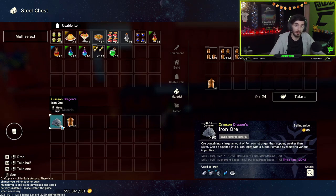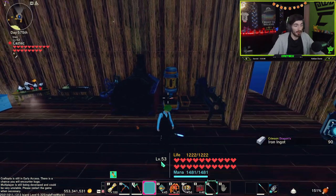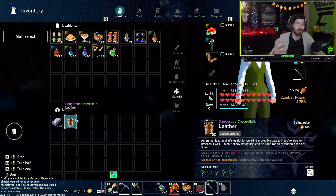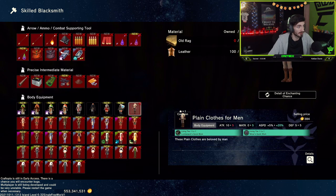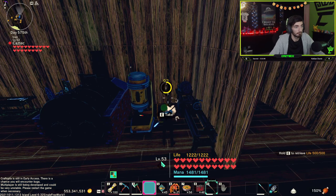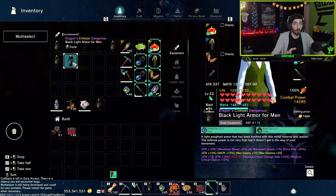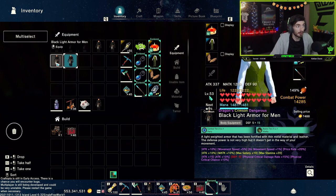Currently we have two enchants on our iron ore from crimson dragon, and dangerous crocodile on our leather. First I need to turn the iron ore into ingots. Done — we now have 90 crimson dragon iron ingots and 100 dangerous crocodiles leather. Let's see if we can four stack them. We actually got dragon crimson dangerous already — off to a great start. We were hoping for the four stack, but realistically the crocodile only applies to consumables so we got the best possible enchant from those two resources: dragon crimson dangerous.